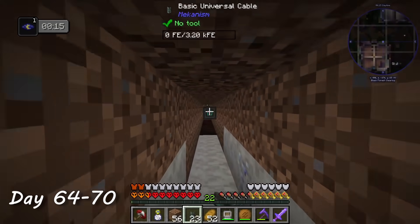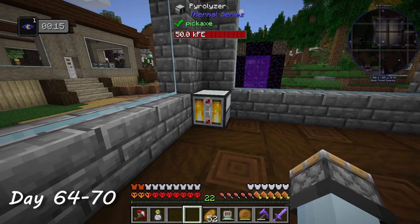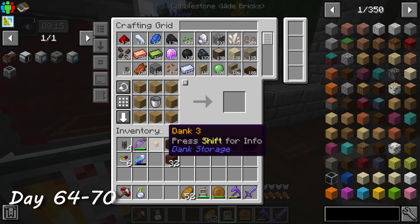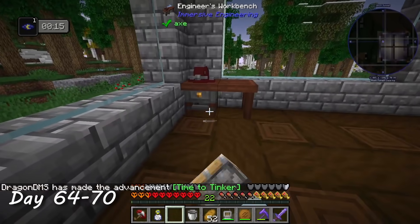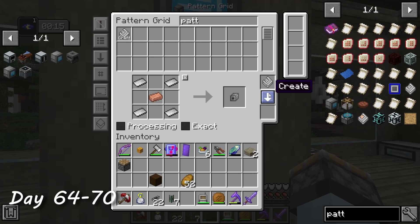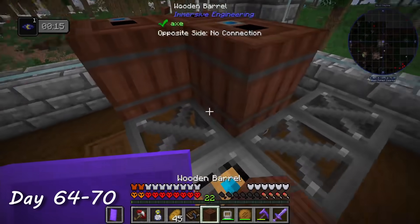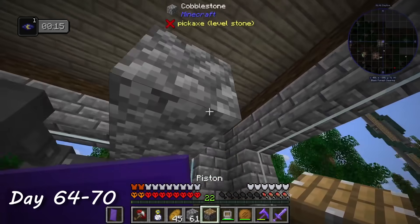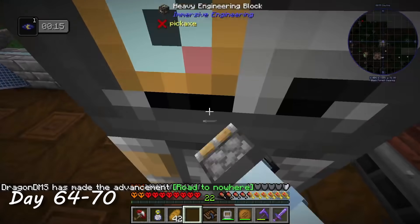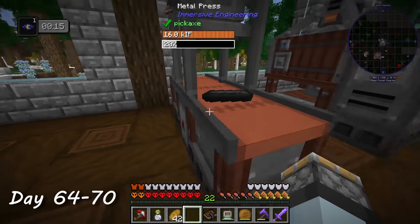From day 64 to 70, I worked on setting up all the machines I would need for the railgun. The railgun uses different types of rods as ammo, the best of which is graphite electrodes. Those are crafted through a really complex process and use up a lot of coal. One of those processes is converting coal into coal coke, which also produces creosote oil needed for making treated wood for the engineer's workbench. I crafted a metal press mold for the rods, built the industrial squeezer to convert coal coke dust into HOP graphite dust, and built the metal press to convert smelted HOP graphite ingots into graphite electrodes. I toss the ingots onto the conveyor belt and pick up the rod on the other side.